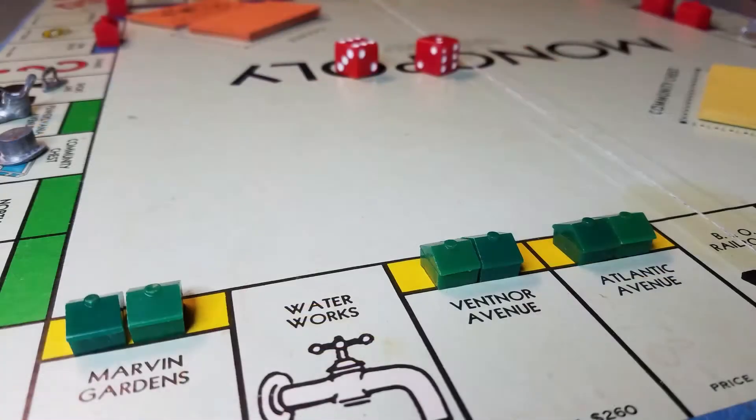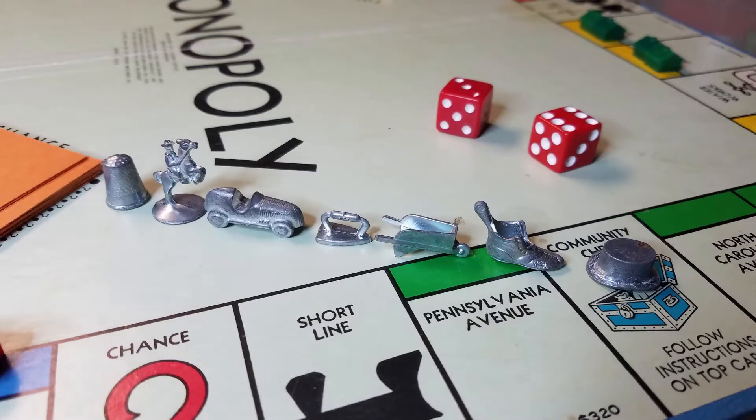The objective of the game is to become the wealthiest player through buying, selling, and renting property. And it comes with the board, your hotels, houses, your chance cards, your community chest cards, your eight metal pieces, your properties, your utilities, and your railroads, plus your money.